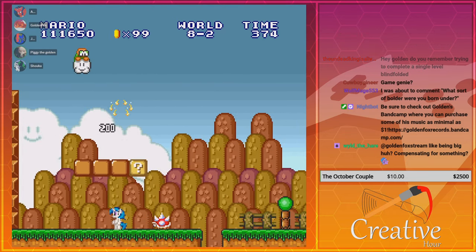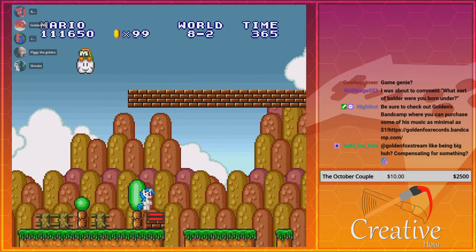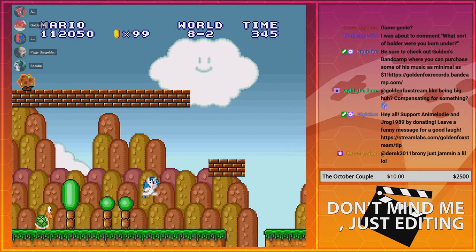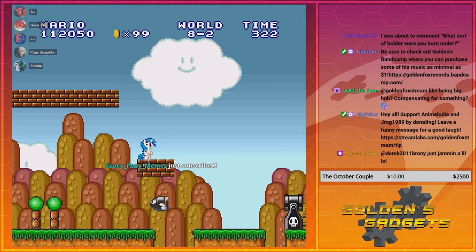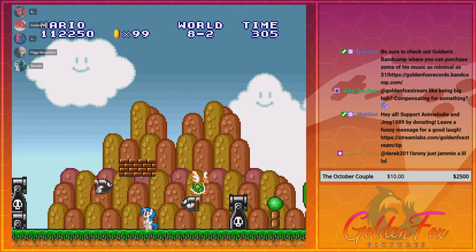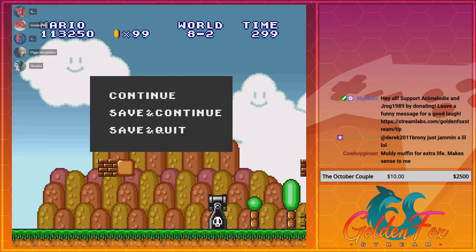Hey Piggy, how goes it? Golem's made some really good progress — by that I mean he's cheated his way through the game. Sometimes you just gotta cheese it. Hell yeah — he just subscribed, thank you! When it comes to cheesing it, sometimes it can be done well. I mean, look at what Pinkie Pie did — she cheesed it and now she has a husband and a kid.